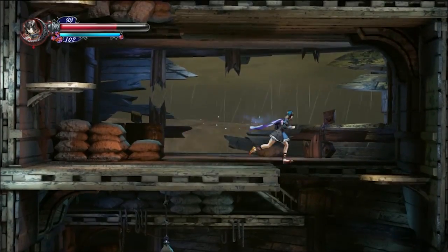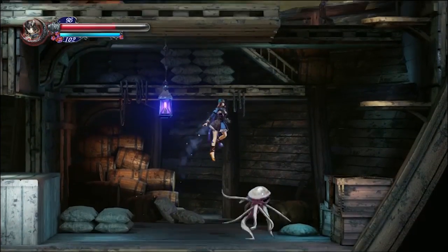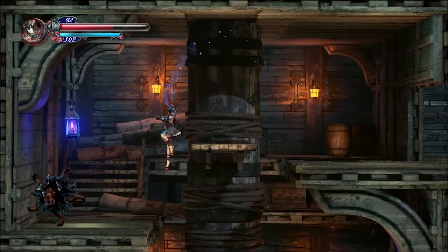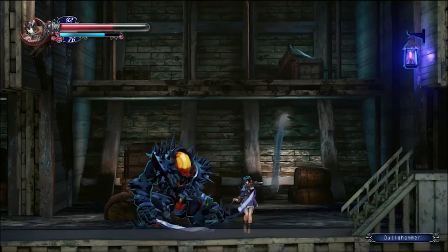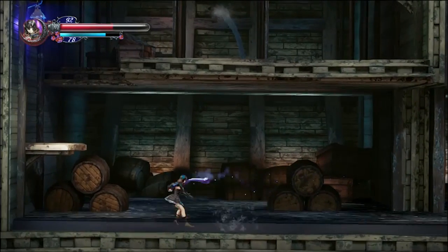It feels like if you've ever played Castlevania Aria of Sorrow on the Game Boy Advance — it feels like it follows most closely with that. Random enemies that you kill, pretty much from what it appears, every enemy has an ability that you can learn. And depending on the enemy, it's unique. So for every enemy that you kill, there's a random chance that you'll receive the ability that they have and can give you.